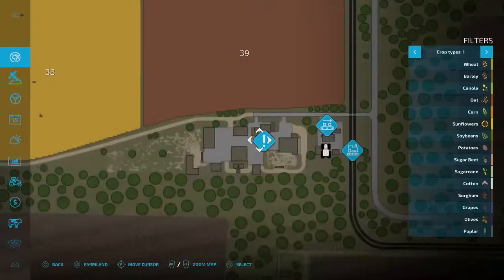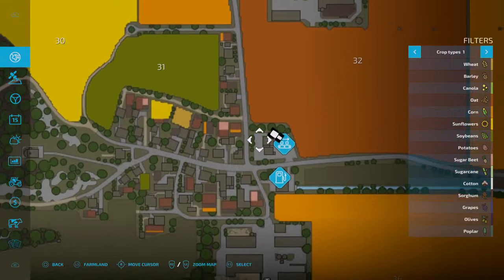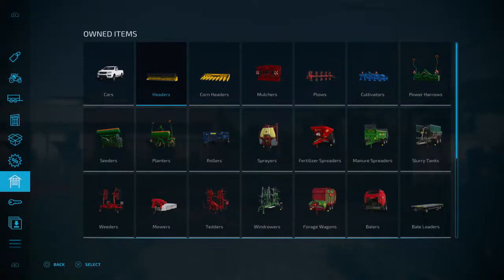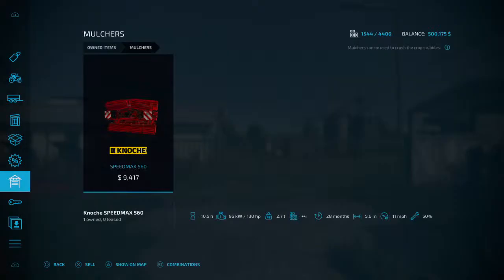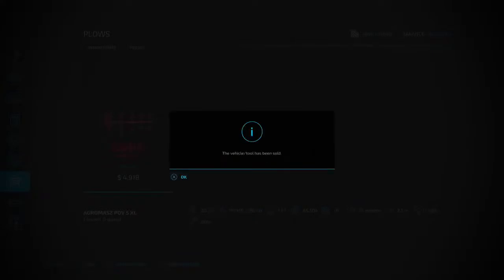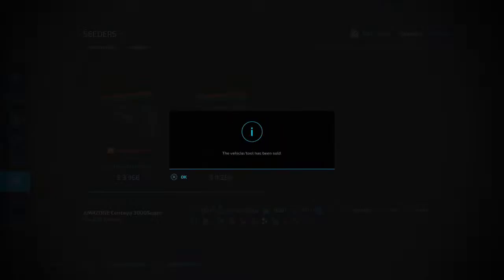Oh here we go - now we probably can buy this one. Where am I - right here. Let's buy this - $507,000. I've got to sell more equipment. Let's sell some more.